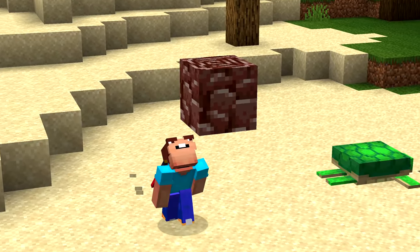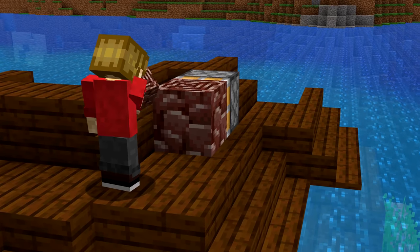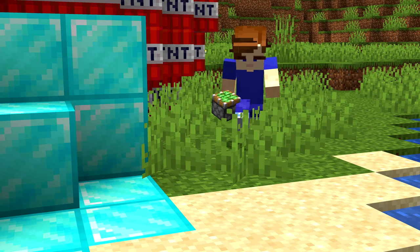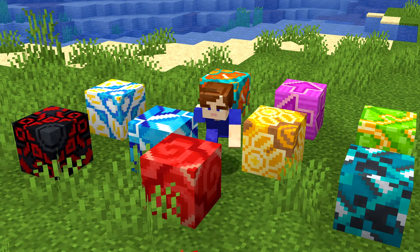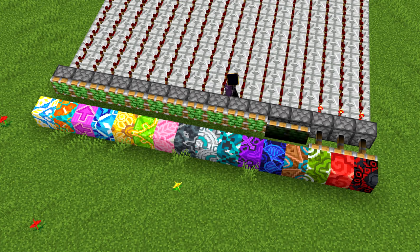Number eight: ancient debris is a really strong block — its blast resistance is as high as obsidian — but the weird thing is that pistons have no trouble moving ancient debris yet can't push obsidian. Another weird piston fact: they can push anvils in Java Edition, but only while they're falling. Glazed terracotta is the only block that can be pushed by a piston but won't stick to sticky pistons.